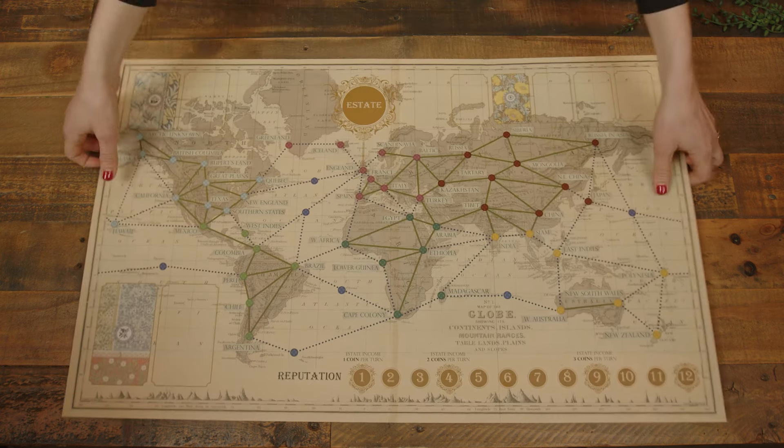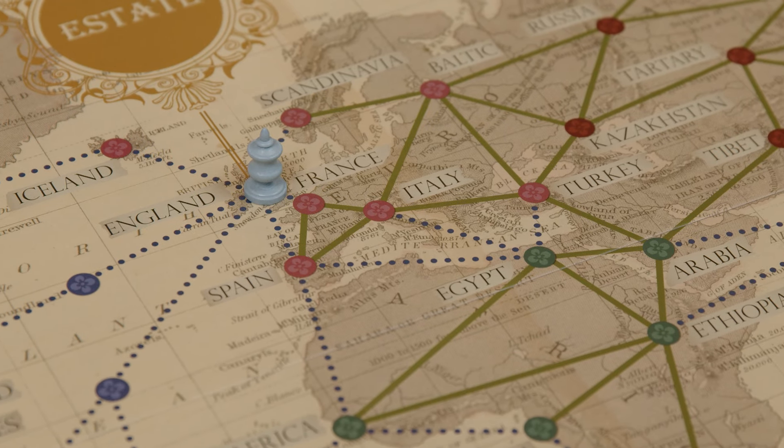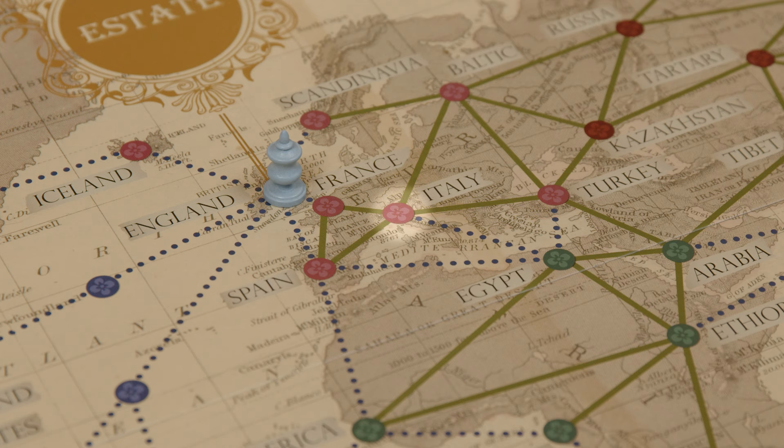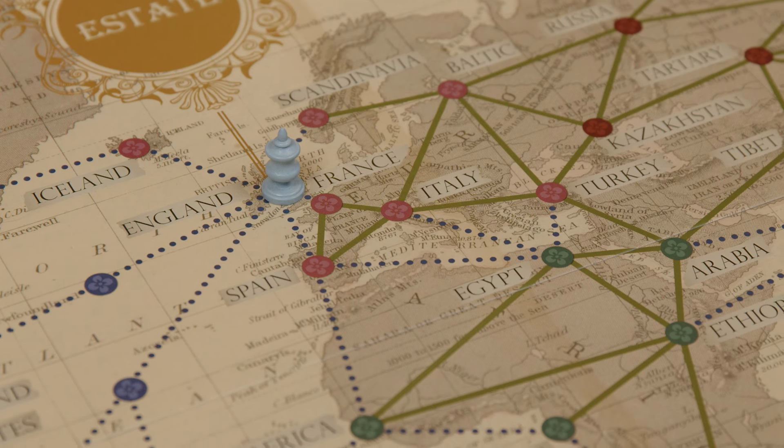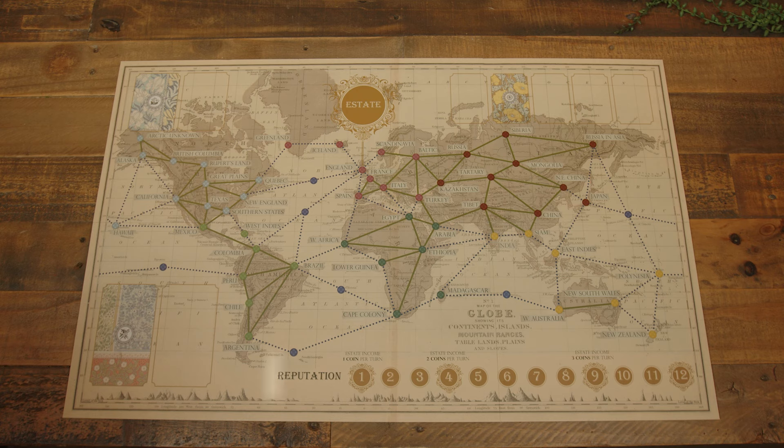Setup begins with the game board placed center. The game board features a map of the world, which includes spaces labeled with a name, region, and type — either a land or sea space. These spaces are connected by routes, either by land or by sea. There's also a reputation track and spaces for various cards.